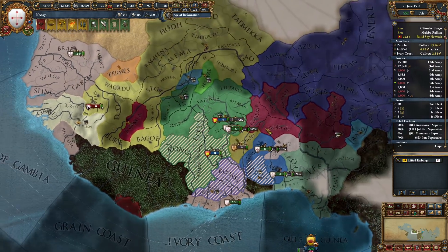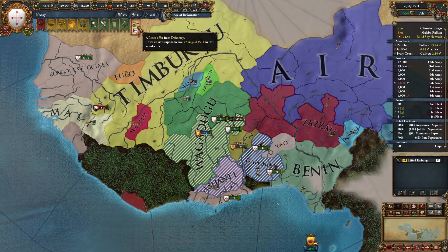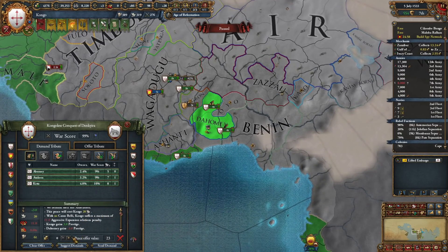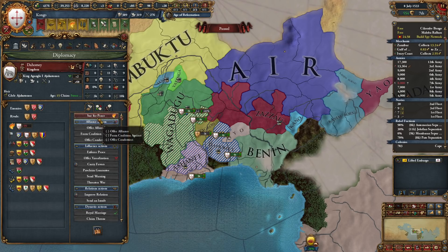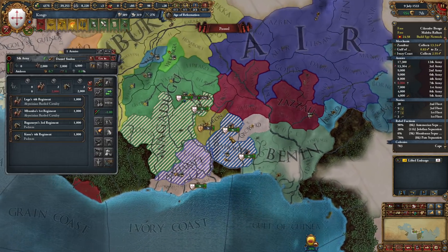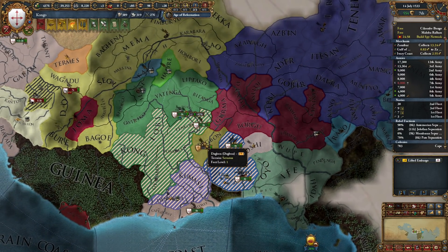I don't know where the AI is with his armies but they are not here. They want to peace out — I cannot take your land. Oh, I can — why can I take it? I can't even core it yet. I will take it, but not right now. Let's go here — it's a bit scary to spread like this but let's go anyway.